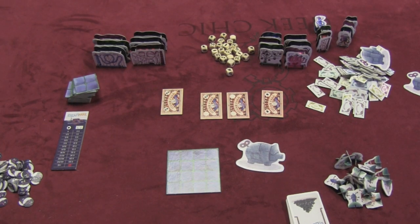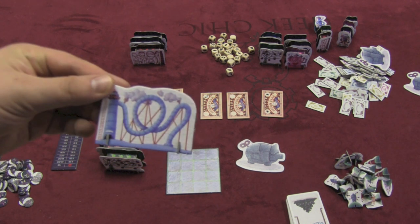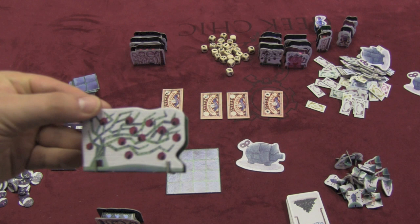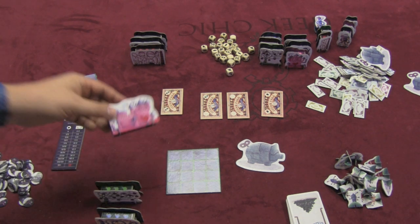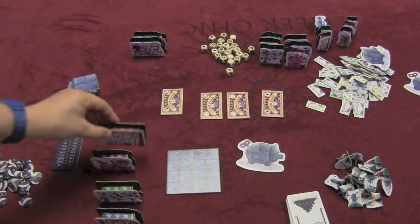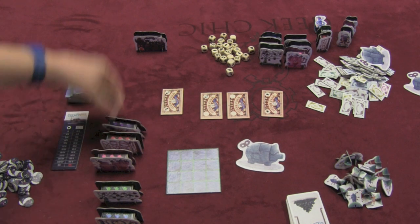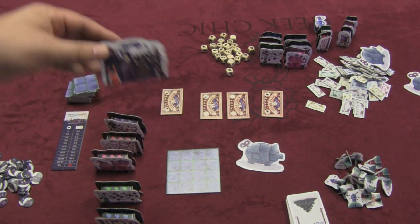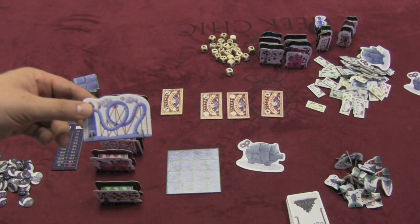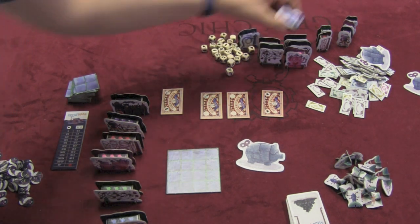It may seem like there's a lot of pieces for this game, but there really isn't. You have different rides in six different colors: blue, a spinning ride, green, the pink castle, the red roller coaster, purple with some mad teacup ride, and black which looks like a haunted house. For each color ride, you have a size three, a size two, and a size one.